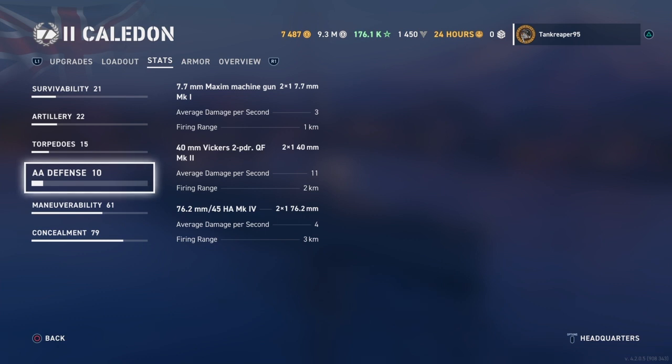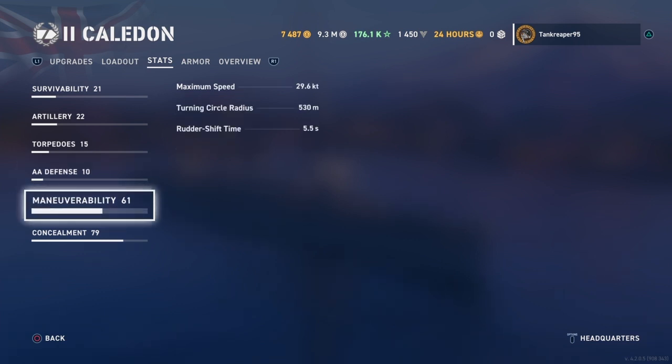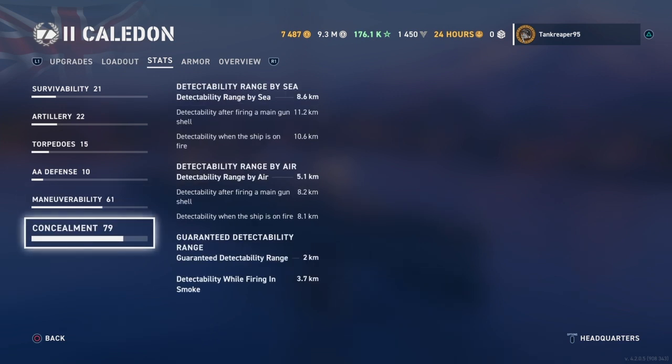Max speed is 29.6 knots. Turning circle radius is 530 and rudder shift time is 5.5 seconds. Detection range by sea is 8.6 kilometers, after firing a gun from sea is 11.2 kilometers, and when the ship is on fire is 10.6 kilometers. Detection by air is 5.1 kilometers, firing main guns from the air is 8.2 kilometers. Granted detection ability range is 2 kilometers and when firing in smoke is 3.7 kilometers.